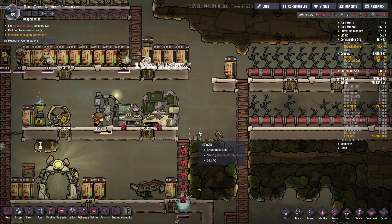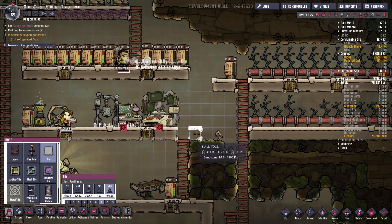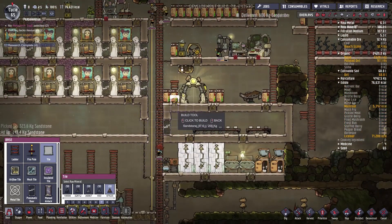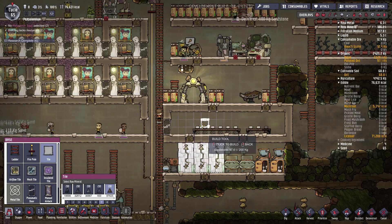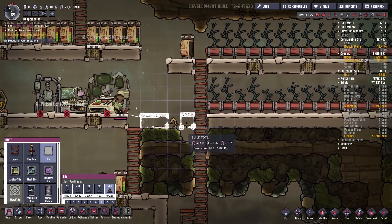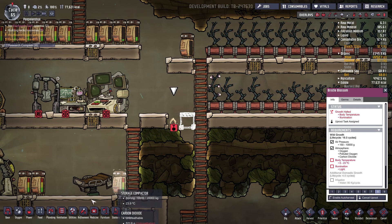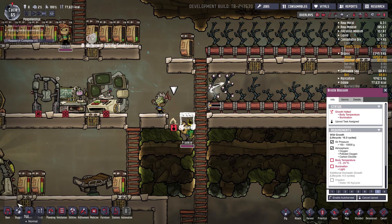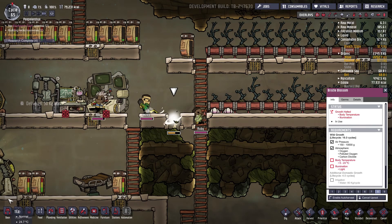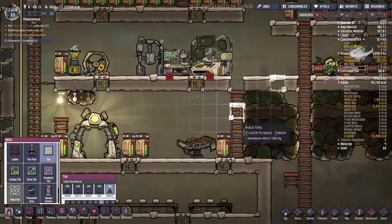I can build this up over here on priority seven. Everything seems to be aligned — just not this bit, but that's all right. I can go like so over here. You can be uprooted on priority eight — yes you can. And this is auto-harvest.